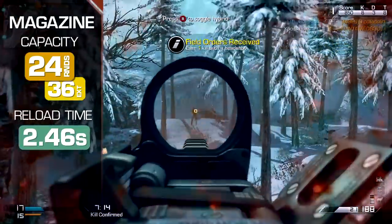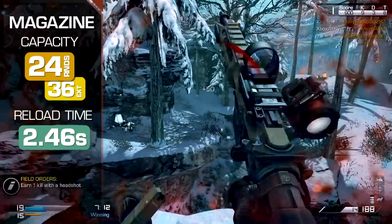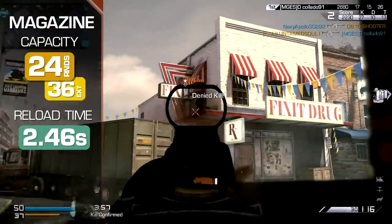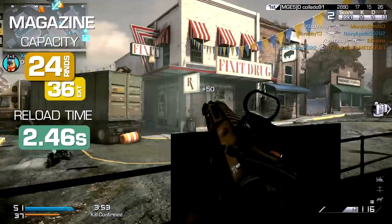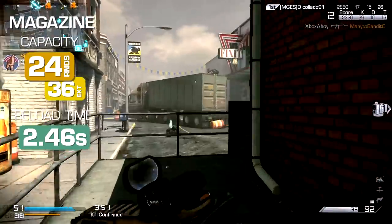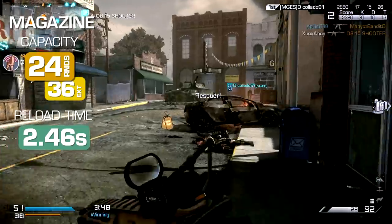Extended mags will take this to 36 rounds instead. Although the slower rate of fire helps ameliorate this issue, reloads may still be frequent. The good news is the Remington boasts the fastest resupplies in class, at just 2.46 seconds.